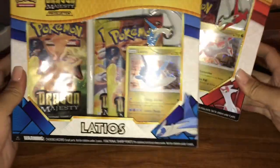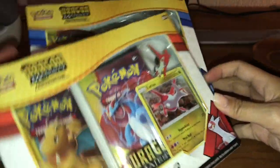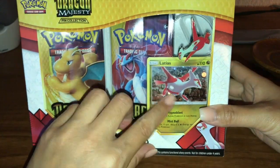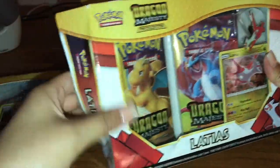We did get the blister packs — here is the Latios blister pack, very cool. Love the promo card, and here is the Latias blister pack. I'm not sure if they used the prism card photo — I don't think so — but these are really cool. Let's go ahead and get these cracked open.